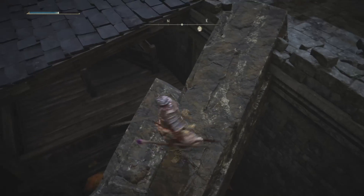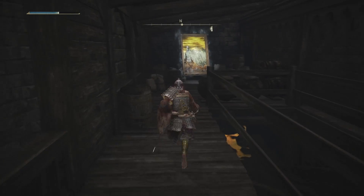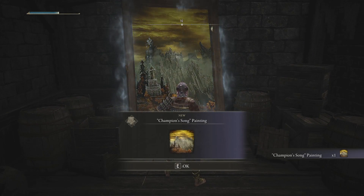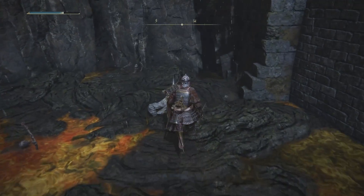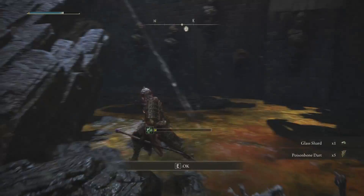The way you're about to see me enter this building is by rolling through the side. However, you can just go through the bottom and you'll find a set of stairs that will take you to the painting as well. While you're here, feel free to loot these two bodies here. One will have a glass shard and the other will have a poison dart.